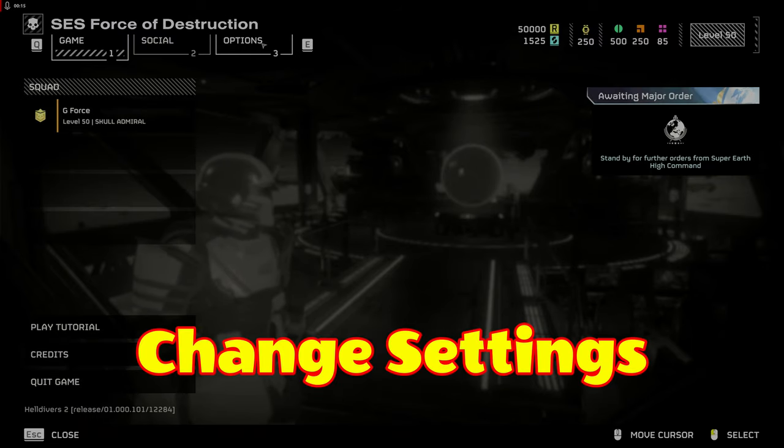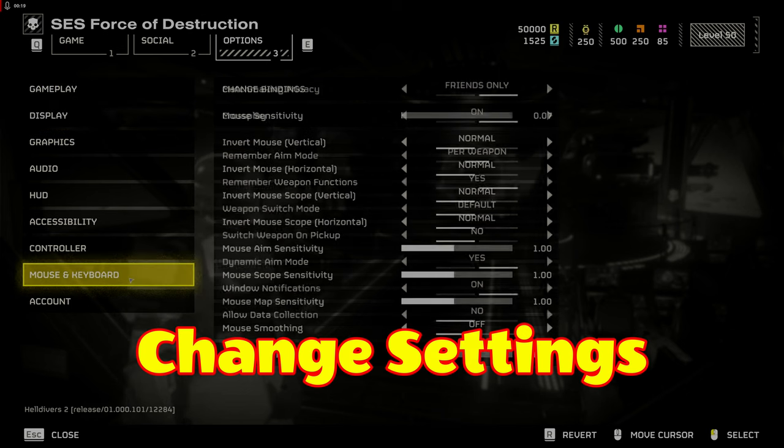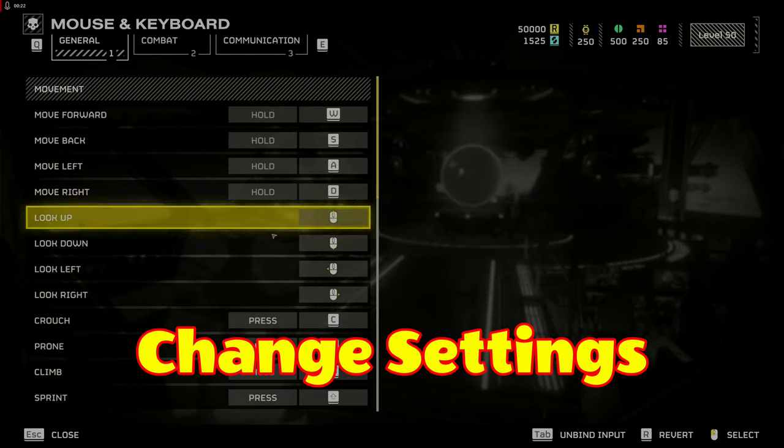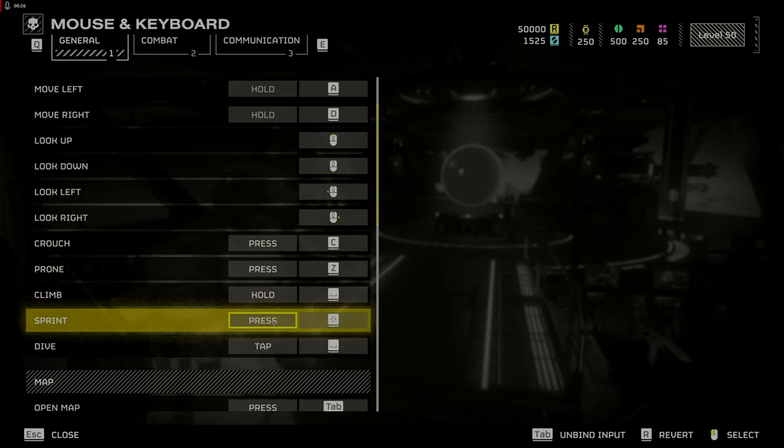First, more control changes — I realize I should have put this in my last video, but here it is now for your benefit. Go to Options and click on Mouse and Keyboard. Click Sprint and change to Press Shift. Your pinky will thank you.